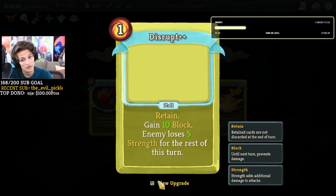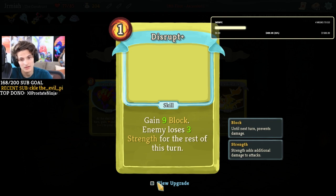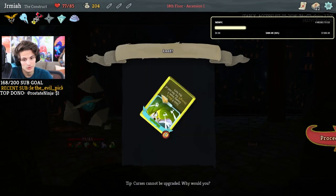Gain nine block, enemy loses three strength for the rest of the turn — this is super good. This turns into retain, enemy loses five — so you just use this whenever you're ready and make them lose five strength and gain ten block. And this is a skill you keep doing. That's a great mega upgrade, we're taking it.